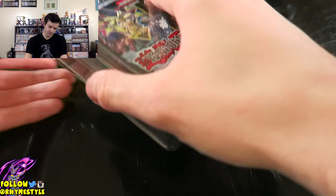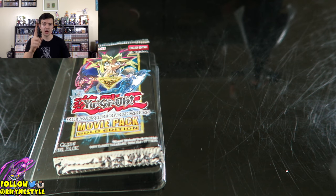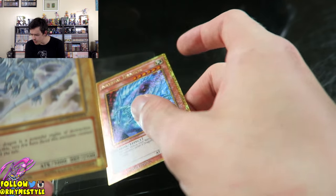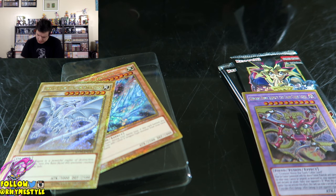Here we go. Can we get the Dark Magician? We already got the Dark Magician promo — we want the regular Blue Eyes next. So first and foremost, Crystal Dragon again, and we got the Blue Eyes. Well, that's the exact same Blue Eyes as the one I got in the pack as far as the art.